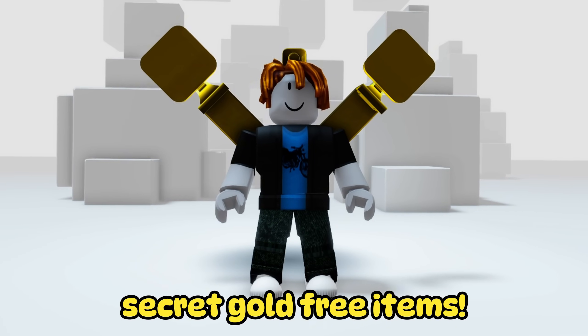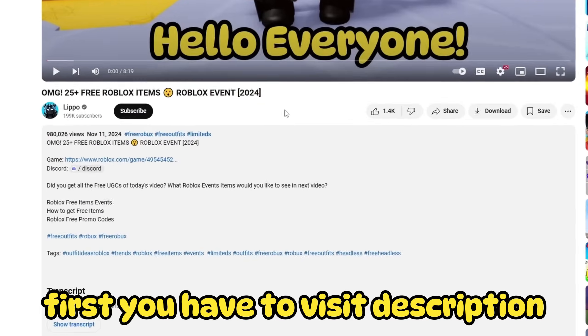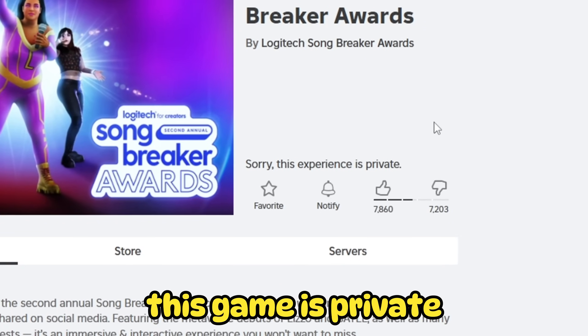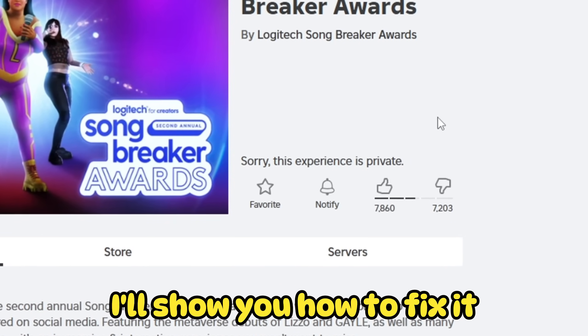Let's start with these secret gold free items. First you have to visit the description and click on the game link. As you can see this game is private — don't worry, I'll show you how to fix it.